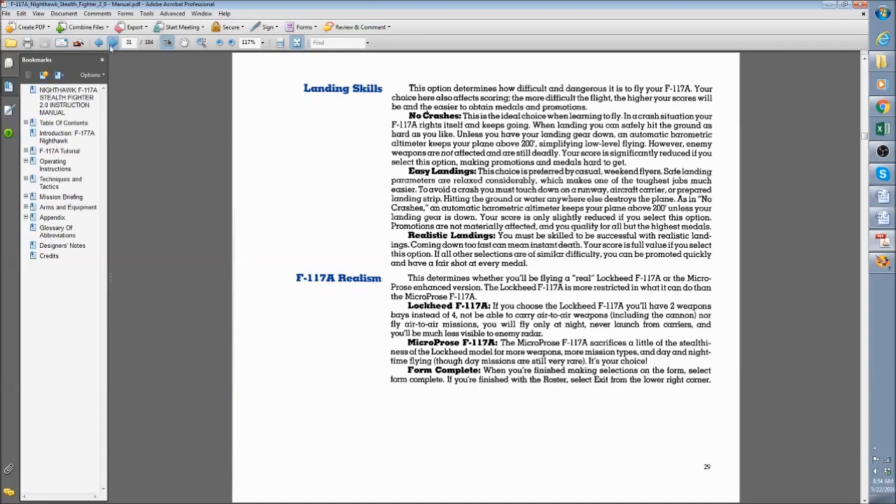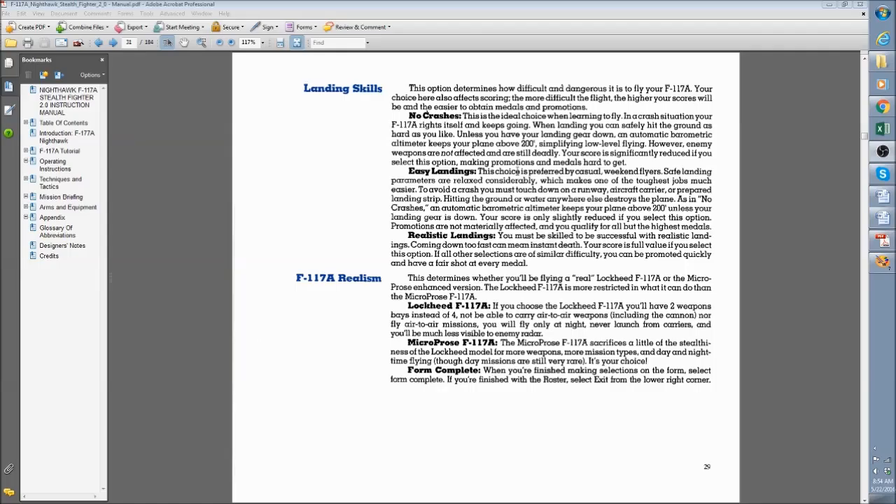Landings are an important part of the game. If you're learning to land, go with 'no crashes' - though your score is significantly reduced, making promotions and medals hard to get. Landing is really hard so having that option for your first time is good. Then there's 'easy landings' - what I tend to choose - where you can land kind of hard but anywhere on the runway and you'll be fine. You must touch down on a runway, aircraft carrier, or prepared landing strip; hitting ground or water anywhere else still destroys the plane.